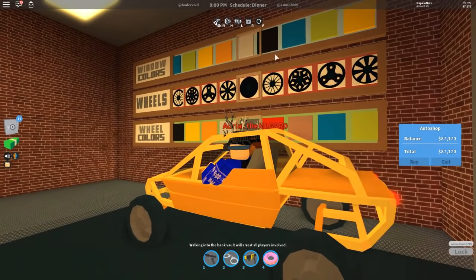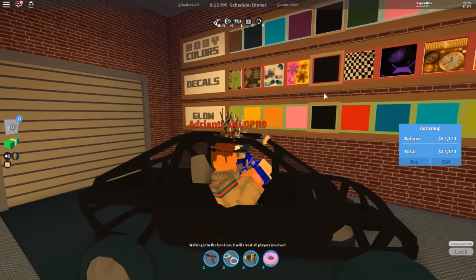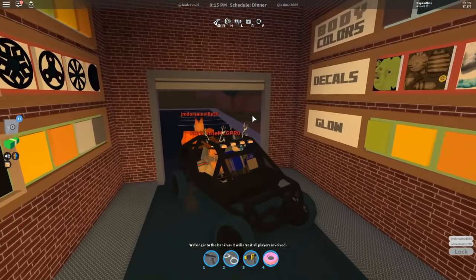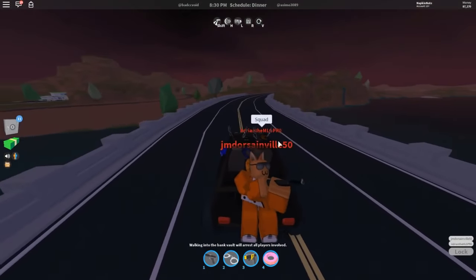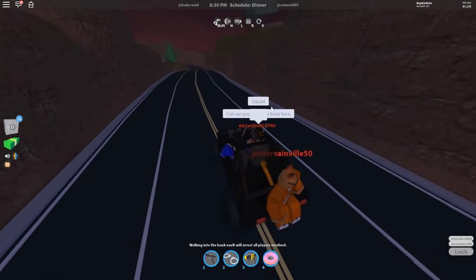Alright, here we are. We gotta get the all black dune buggy — black glow, black wheels. Look at this guys, doesn't this look amazing? I was in the garage earlier thinking what would make this look insane, and this all black look is pretty insane. You can fit a person on the back and a person in the front.